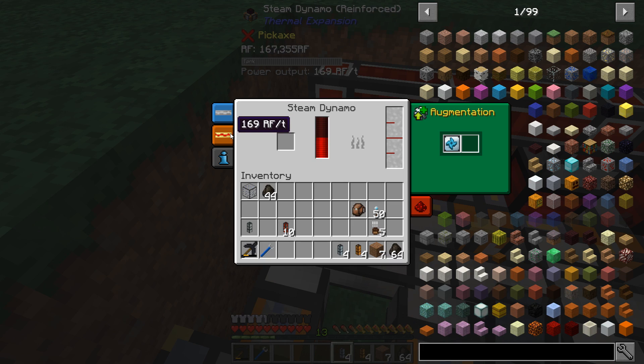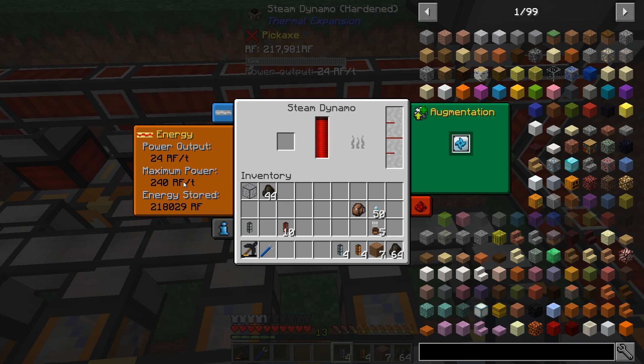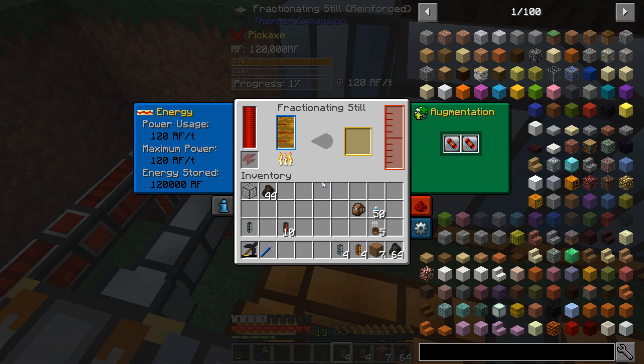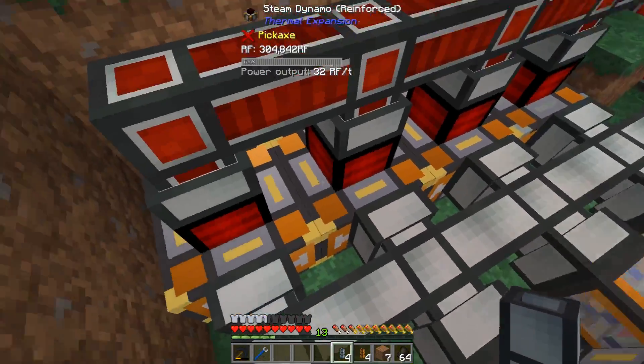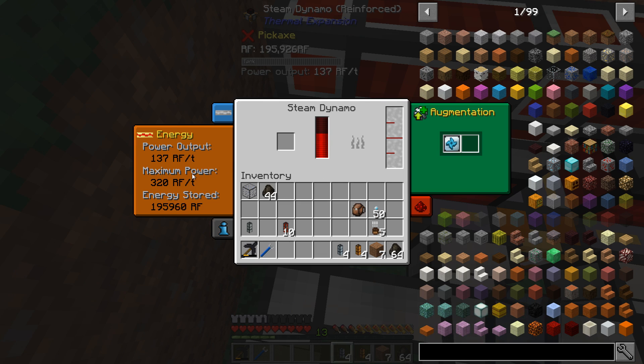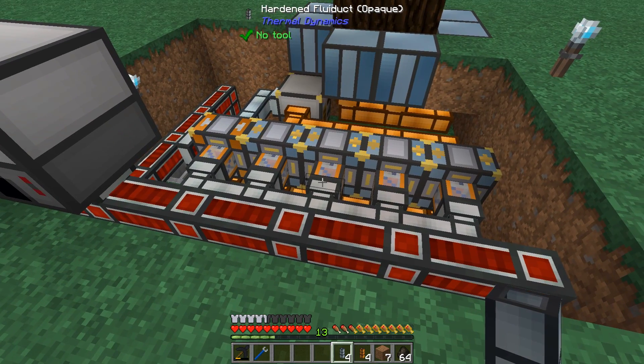As you can see, these are putting out 320 RF each for three of them, and this one is 240. So doing the math: 320 times three is 960 plus 240, then we subtract this machine over here which is drawing 120 right now but will be less later — and we're getting over 1,000 RF per tick out of one tree. The power output seems to be growing but there's nowhere for it to go right now, that's why it's not going anywhere.